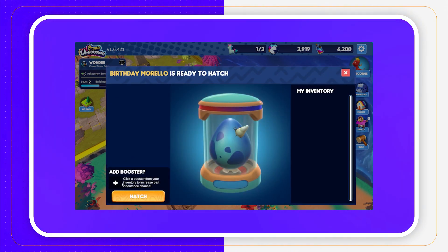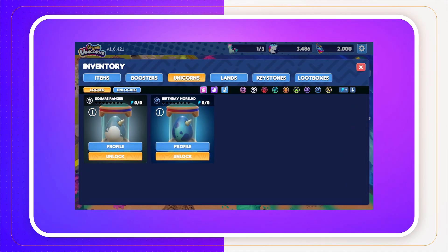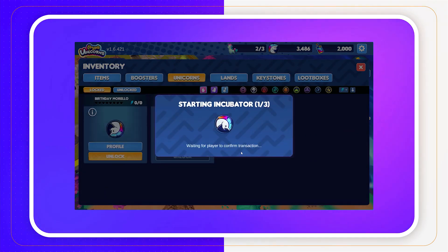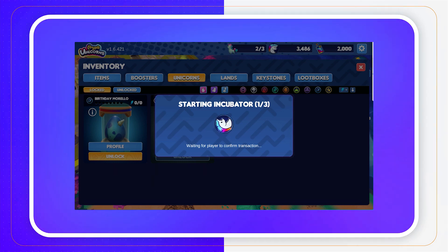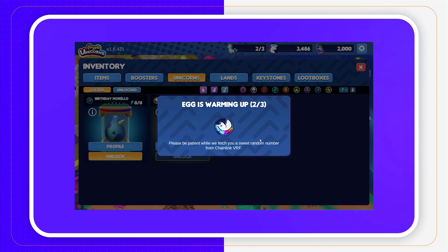If you don't hatch your egg right away from the nursery, your egg will go to your inventory and can be hatched from there once you're ready. Hatching also requires a series of blockchain transactions. You have to be very careful with the egg. The process can take a while.